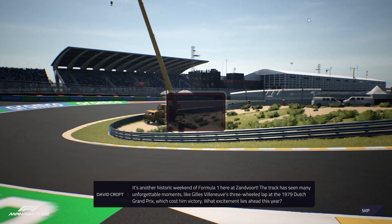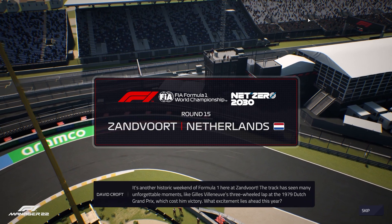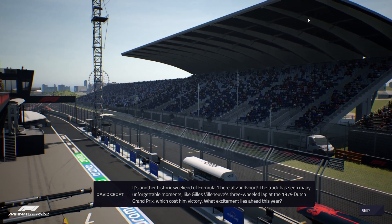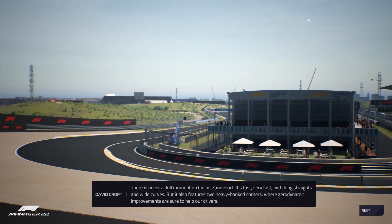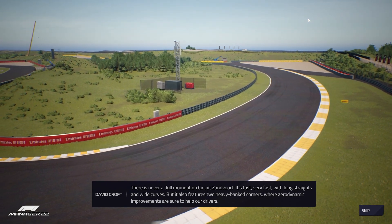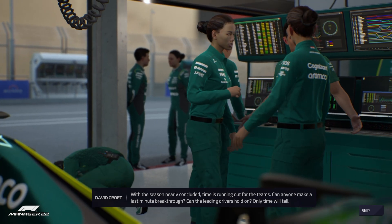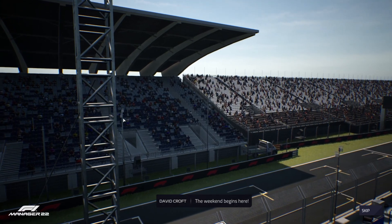It's another historic weekend of Formula One here at Zandvoort. The track has seen many unforgettable moments. There's never a dull moment at Circuit Zandvoort - it's fast, very fast, with long straights and wide curves. But it also features two heavily banked corners where aerodynamic improvements are sure to help our drivers. With the season nearly concluded, time is running out for the team. Can anyone make a last-minute breakthrough? Can the leading drivers hold on? Only time will tell.